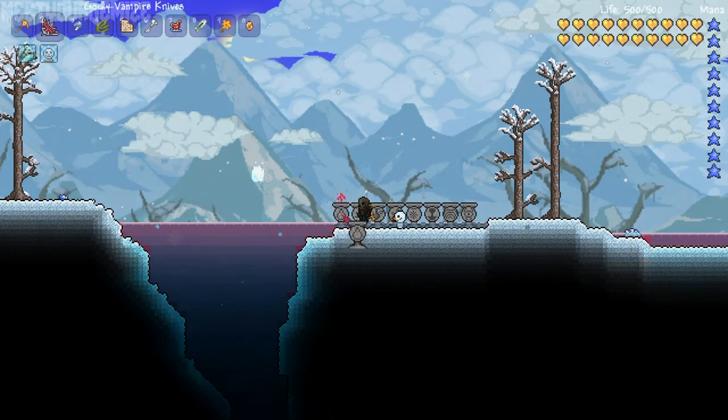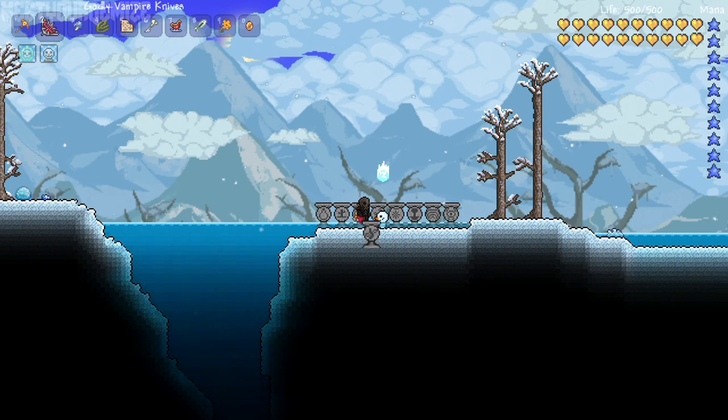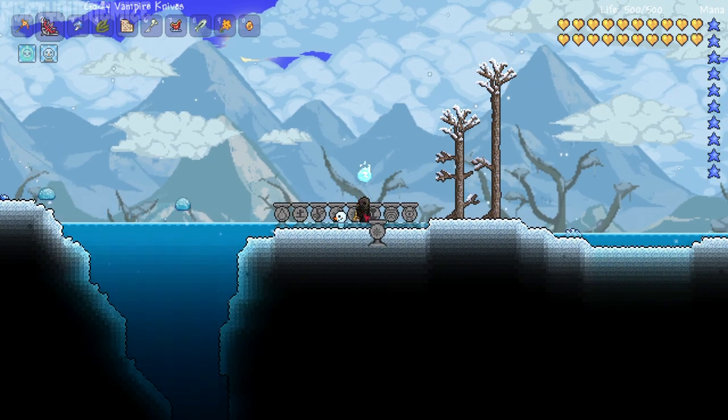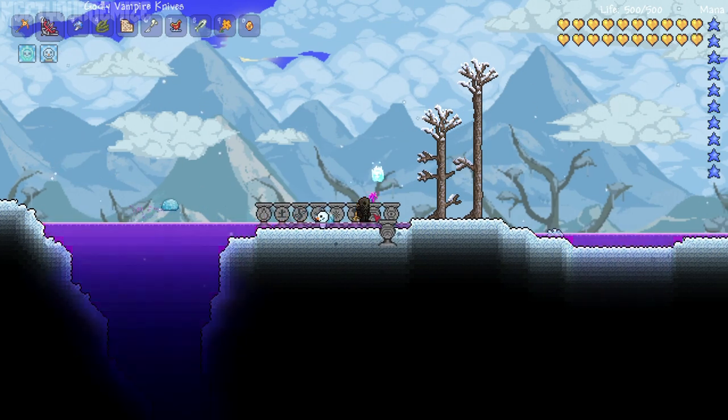You can see all eight fountains here being demonstrated, and they consist of: pure water, desert water, jungle water, icy water, corrupt water, crimson water, hallowed water, and my personal favorite, red water.